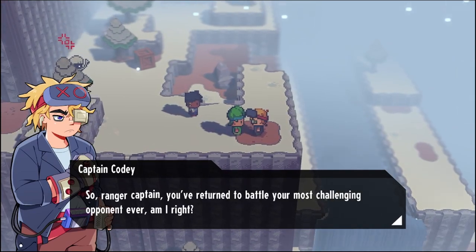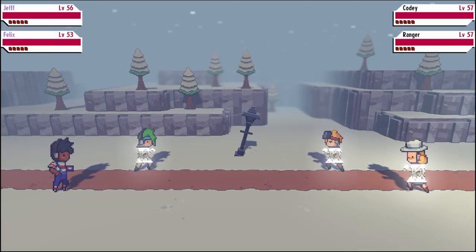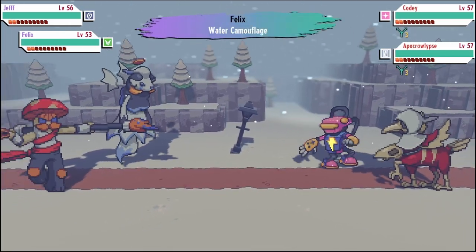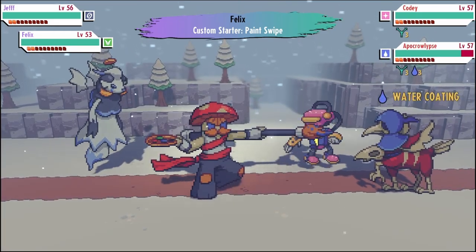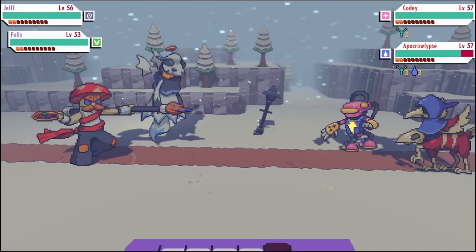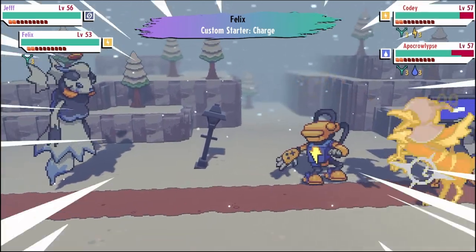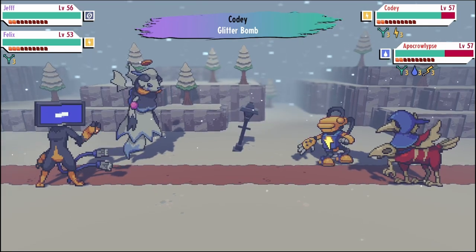The ranger captain taunts that I've returned to battle my most challenging opponent. He says since I'm not a newbie he doesn't have to limit the power of his super hacked monster tapes. Here's how the strategy works: starting with bonovan - really one move and one move alone. Bonovan didn't get it, but we got water camouflage on fungo and custom starters, making it a water type. Step two: use deja vu on bonovan and swap fungo out to gooby-tubi.